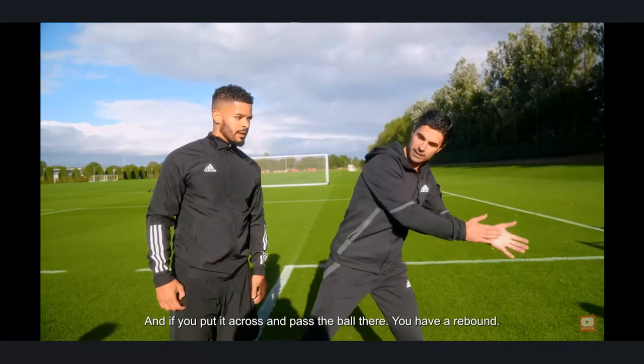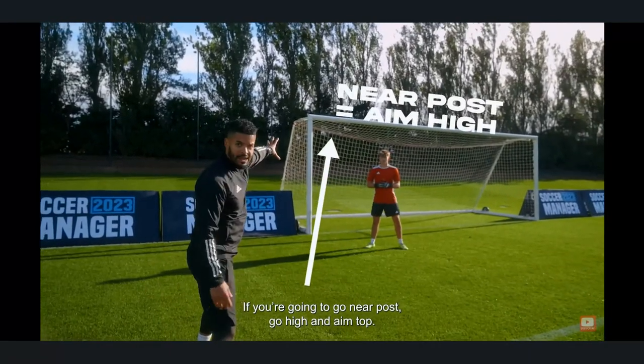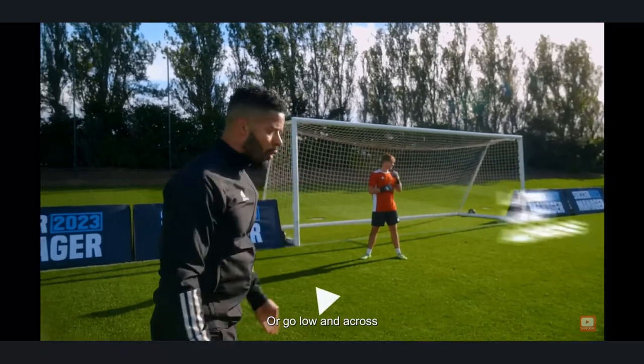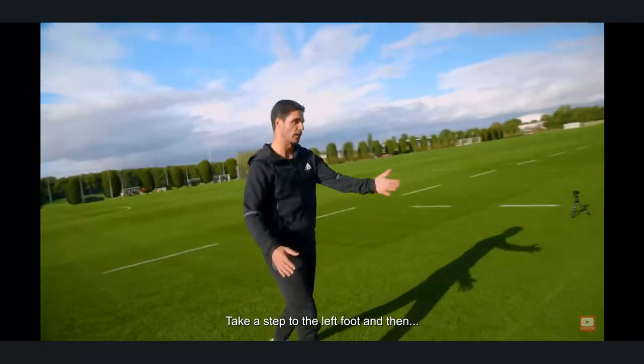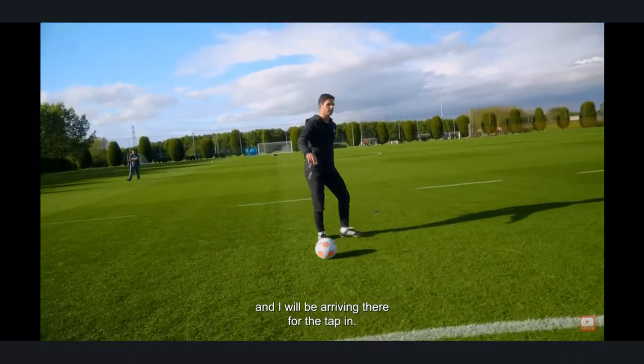If you pass the ball there, then there's a rebound — that's gold. If you're going to go near post, go high, aim top, because the keeper has to do that — it's a harder save. Or go lower and across. So we're going to work on that: step to the left foot, put the ball in the top corner, and across, and I will be arriving there for the back.